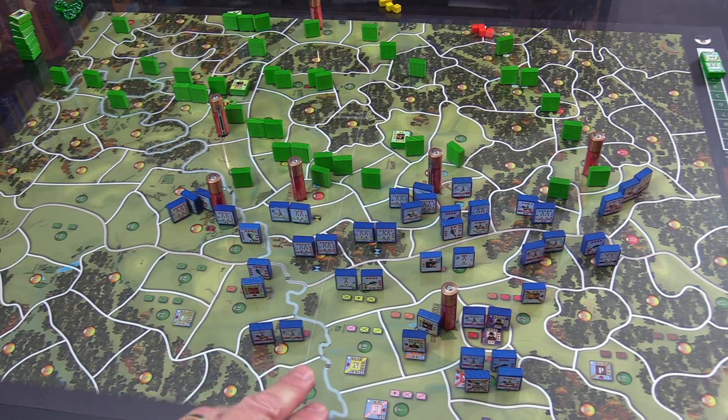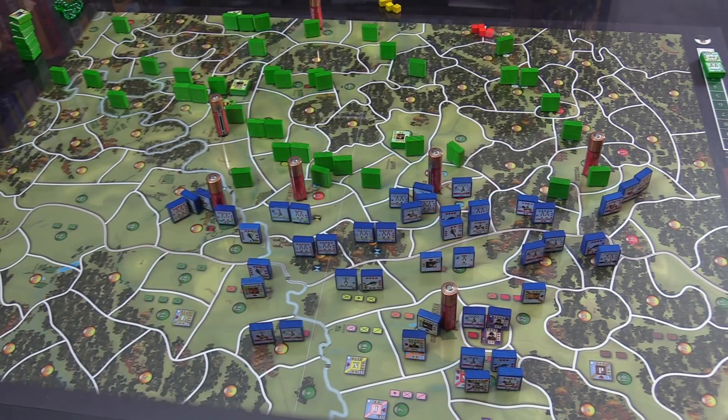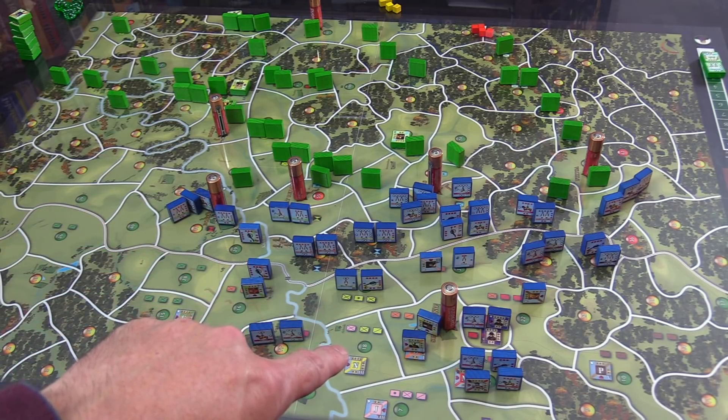I wanted to show this high angle to show the individual zones with the victory points, which normally show up as big stars. You can also see the pre-setup that is here and over here. The older games I used to have would have a sheet that would come in and say 'here's this setup' and you'd have to look and match. It's lovely to have them right here on the board.